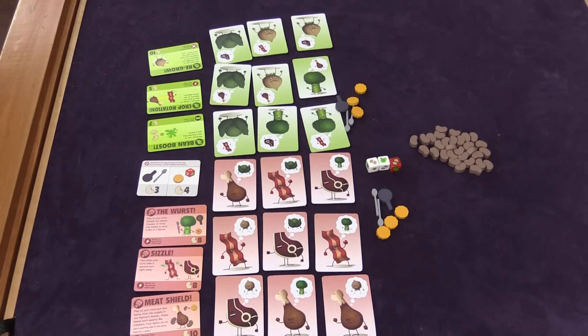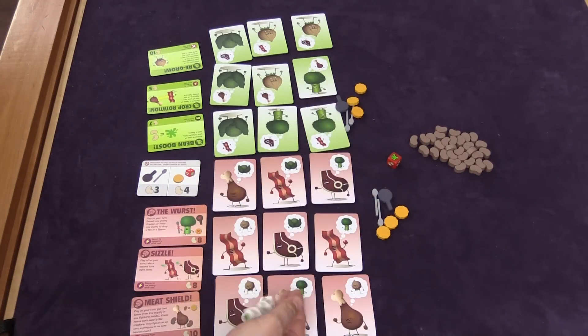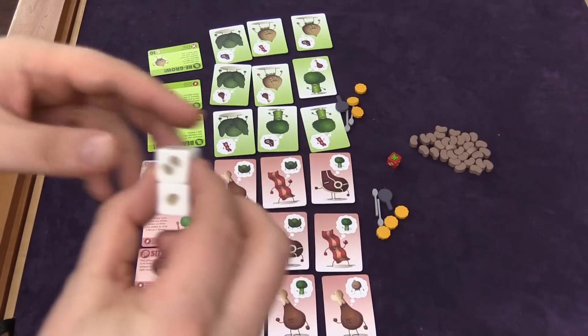On your turn, you have three options. One thing you can do is say you want more beans — in that case, you roll these two dice, and that's how many beans you get.